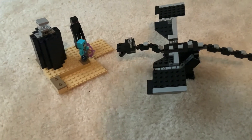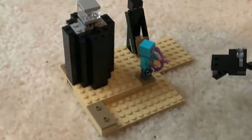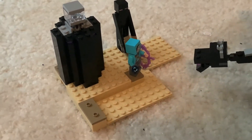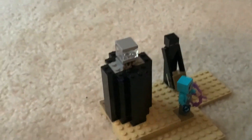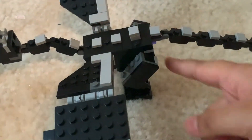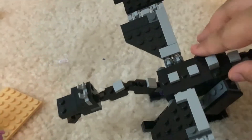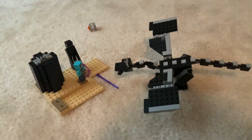Next up is the Ender Dragon set with the Ender Dragon. It comes with a figure that holds a bow and an ender pearl. There's an enderman right there, and a crystal shoots out. The dragon is pretty cool and poseable, except my only problem is that the legs are a little bit too flimsy. And if you press this, it shoots a beam.